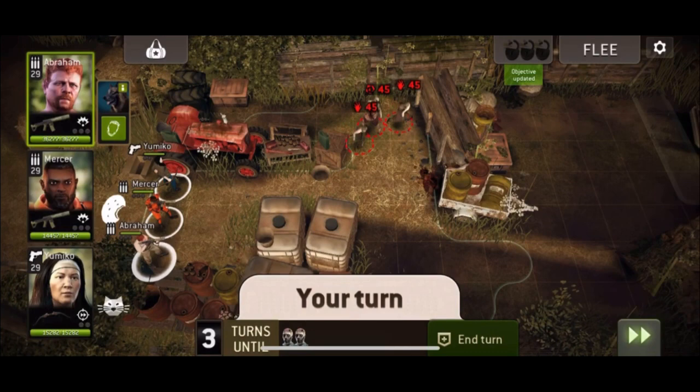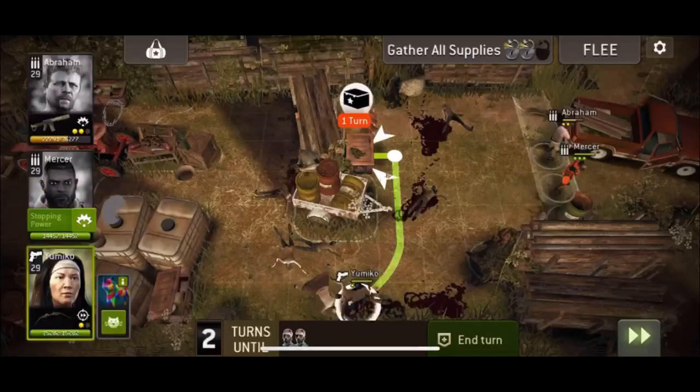There is one tip on it though: when you open the last box, a goo will spawn on the line. So if you stand your survivors like this before opening the last box, it will spawn-block it and you won't have to deal with that. That's pretty much it for this map.